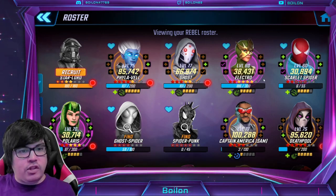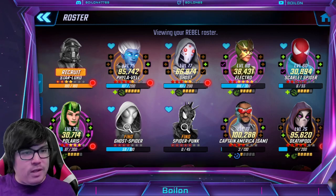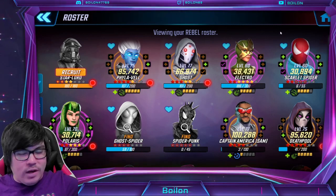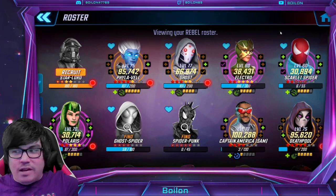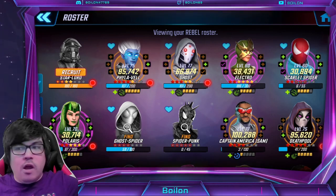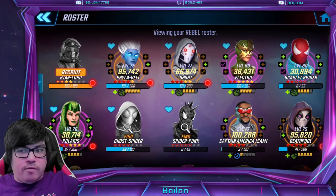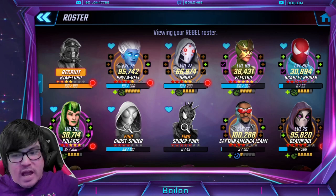I want to first mention Scarlet Spider because his event is ongoing right now, and it's actually fairly easy to unlock him, at least for the two-star level. Unfortunately, getting more shards than two stars is a bit tricky for newer players — we'll be talking about that in the days and week to come. Scarlet Spider is probably my first choice for any new player looking to fill out their Rebel roster. Also, depending on whether or not you're able to unlock Ghost Spider via the Baby Blitz, you might want to consider Ghost Spider as well.